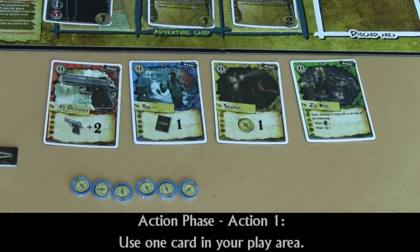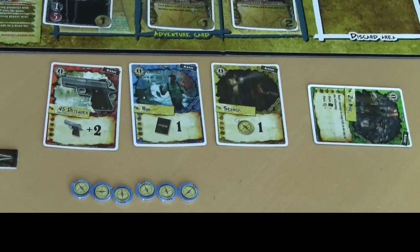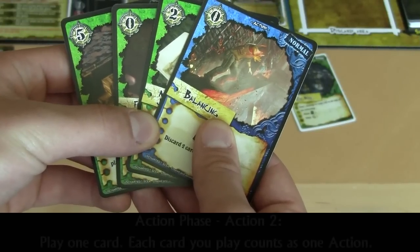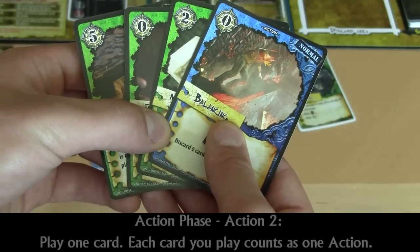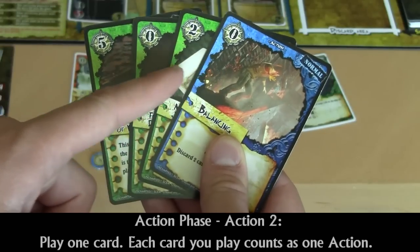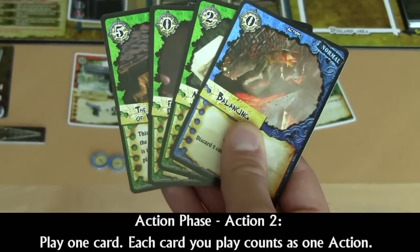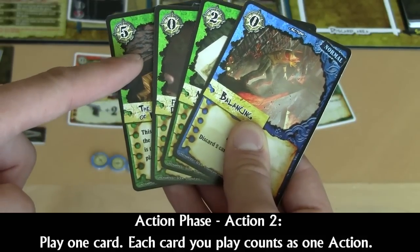During the action phase, you will be able to perform one of several actions. One of those actions is to use one card in your in-play area — simply rest it and apply its effect. Another action is to play a card from your hand. To play a card from your hand, you must pay its cost, which is found in the top left corner. Then you may put it in your in-play area. Some cards will have a cost of zero, while others can have a very high cost, such as five.